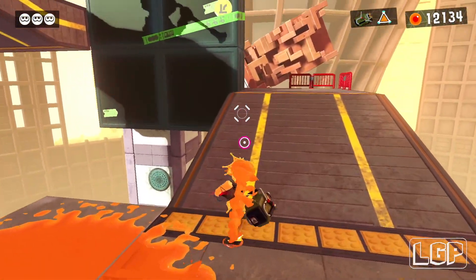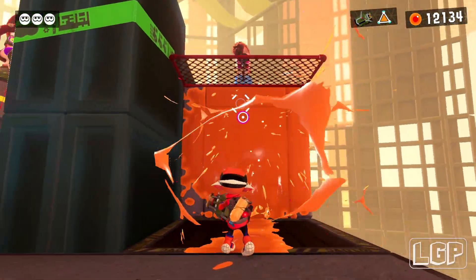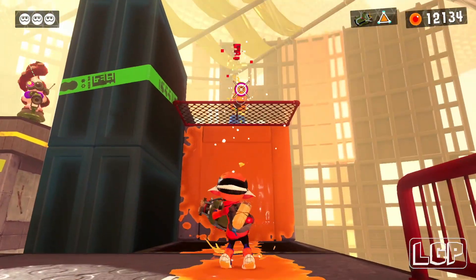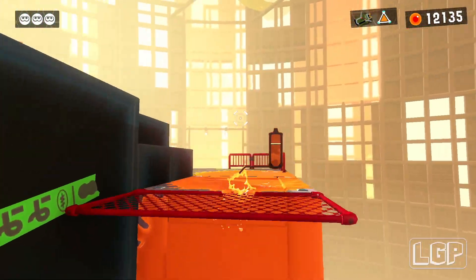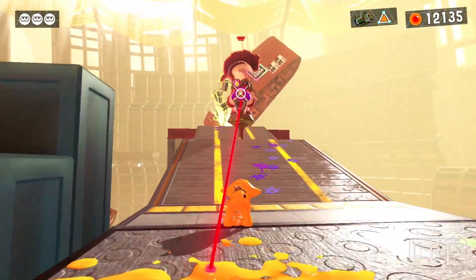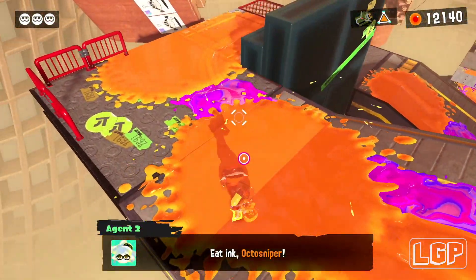Now just swim all the way to this side and then all the way up here and try to hide as quickly as you possibly can, because the ground is not wet so you can't really swim and the sniper is right on you. But we're going to get him right now — when you can, just shoot him and that's it. That's the end of this level.